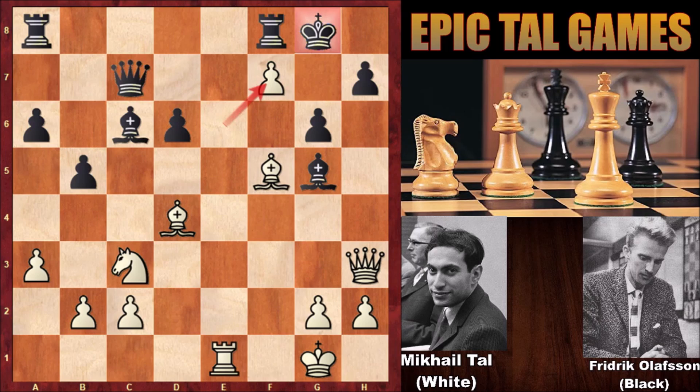The only defense is rook takes on f7. Tal is still down the exchange, but Frederick Olafsson is fighting with everything he has — all his material and pieces. Mikael Tal is constantly attacking while Olafsson is busy defending. In this position bishop to e6 is expected, but Mikael Tal captured the pawn — bishop takes on g6, what a move! We have rook to g7. If capturing the bishop, black is getting checkmated — queen to h8 is checkmate.